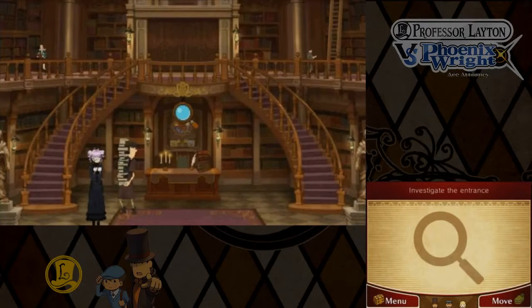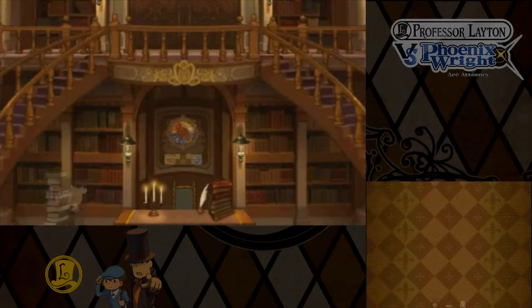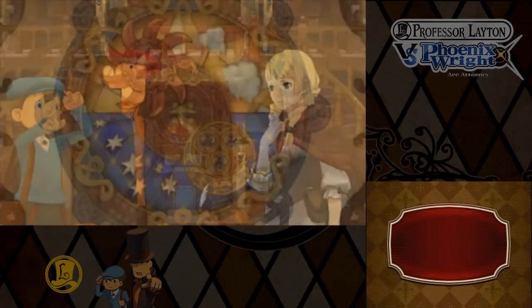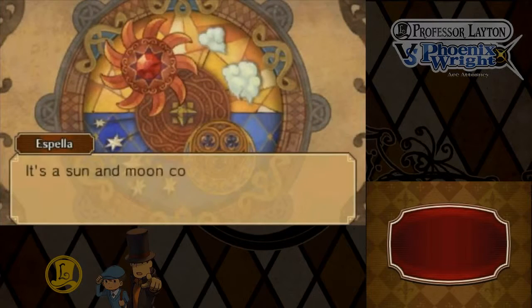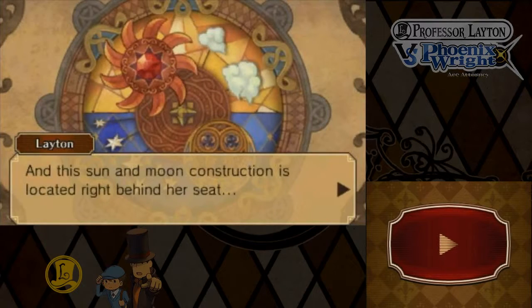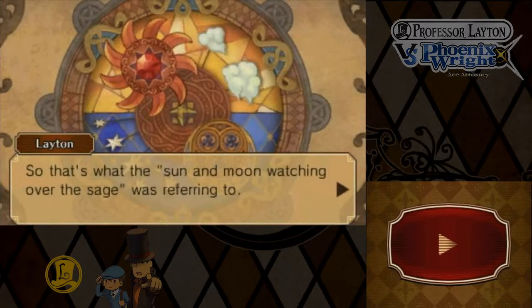But anyway, we're investigating the sun and moon thing, which is going to be behind the desk of Mysteries. It's a sun and moon construction. So the sage must be - that's right, the sage of this library refers to the curator. And this sun and moon construction is located right behind her seat.